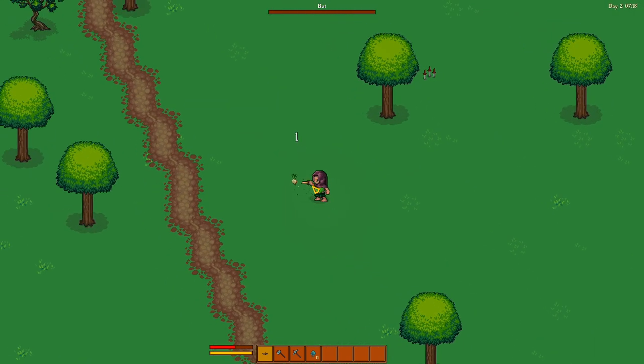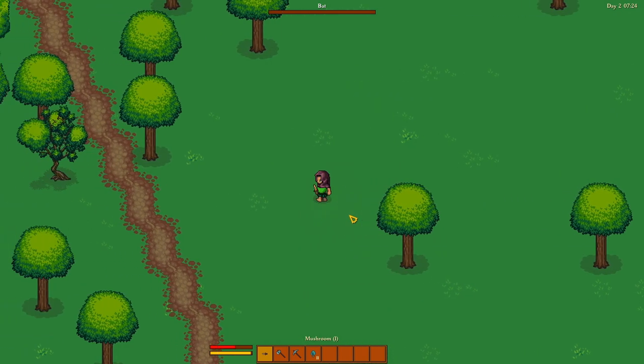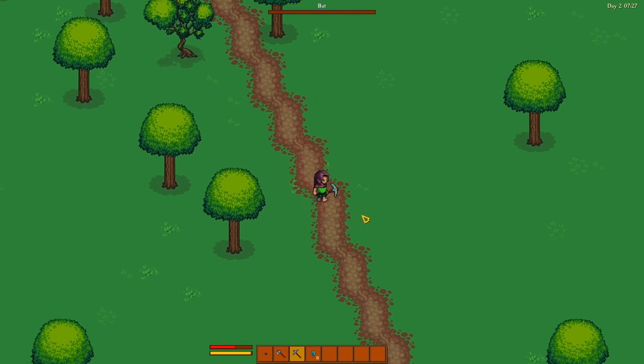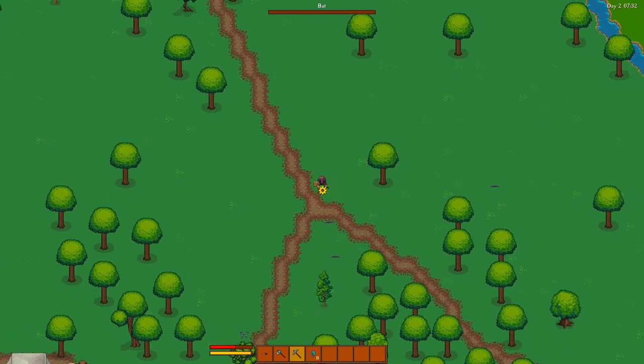Looks like we've got some food here — some onion seeds and some onions. Got some mushrooms. Actually, I should check the sign. I'm just assuming Hard Tundra is north. I don't actually know that it is. It is. Okay. As is the Dark City. Or is it the Dark City and Hard Tundra are two different things? We'll find out.